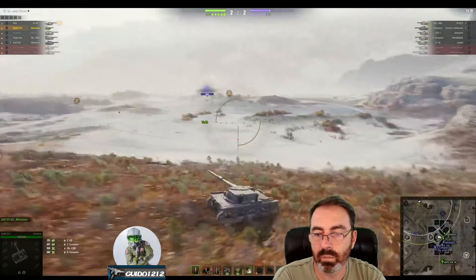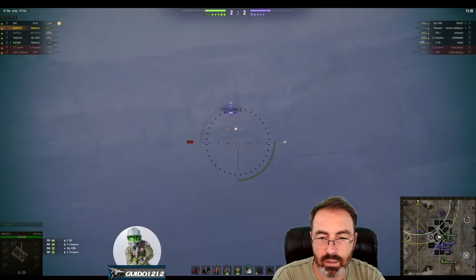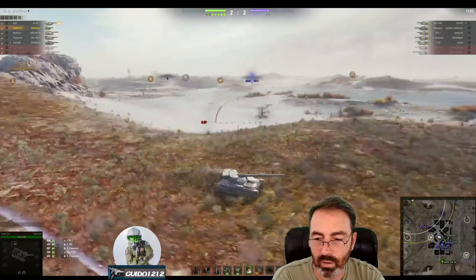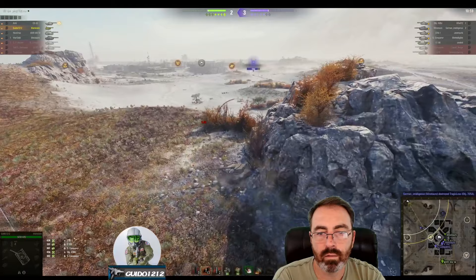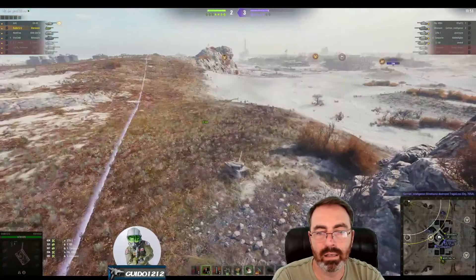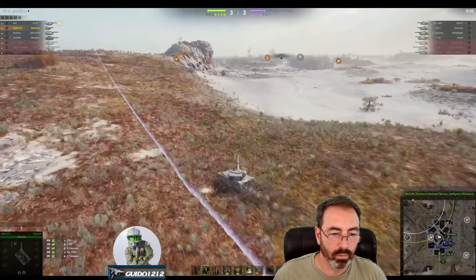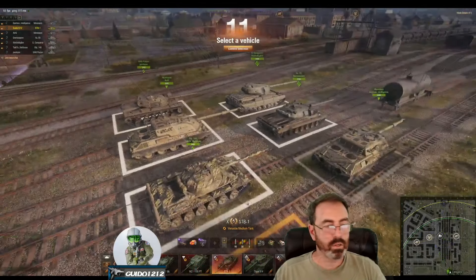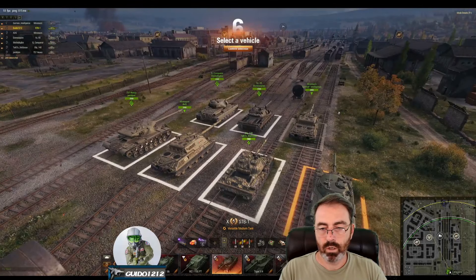I'm going to work my way over to the west side and see if I can find the STB-1. Nick's going to load back in here in just a minute. I come across the STB-1 — either I find him or someone else does. He actually has pretty good spotting because I hit him and then he lights me from all the way over there. I lost a lot of camo by taking the shot but he misses, which is good for me. He dives below the ridge and we end up with a win.